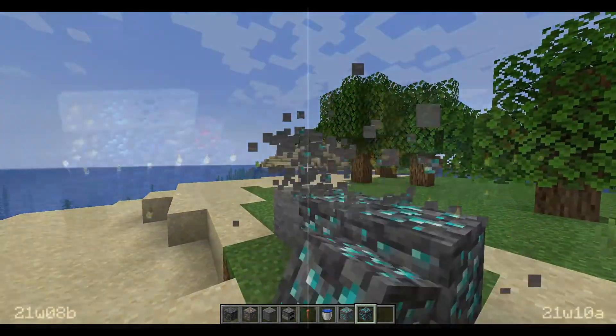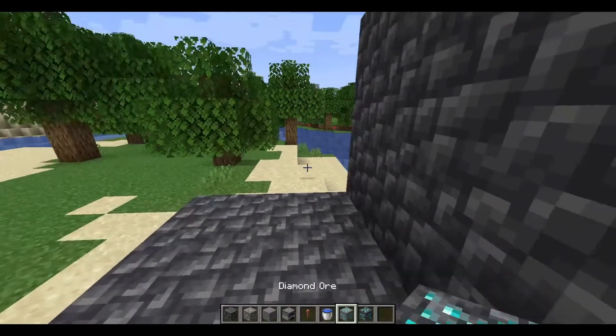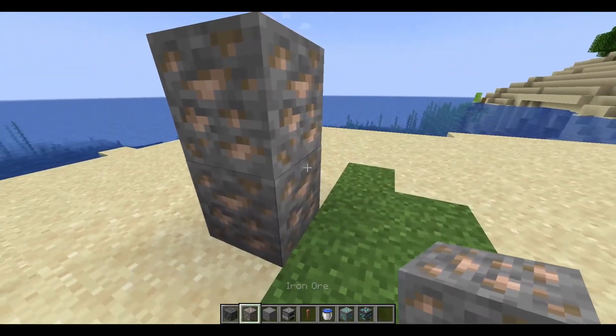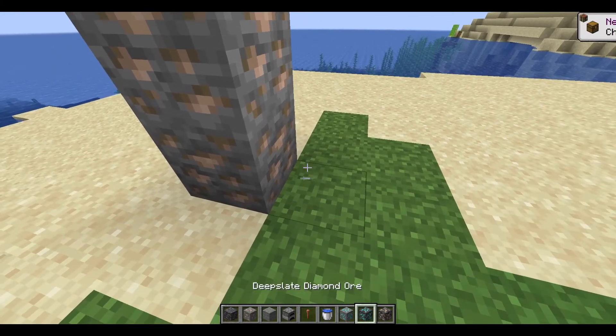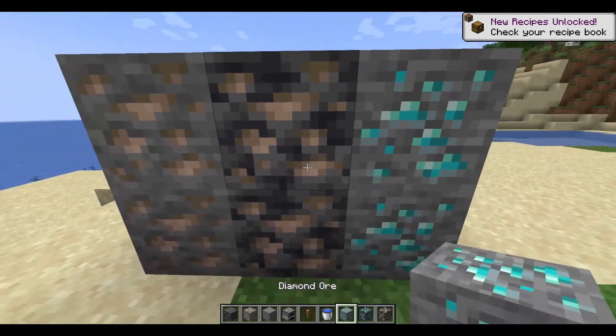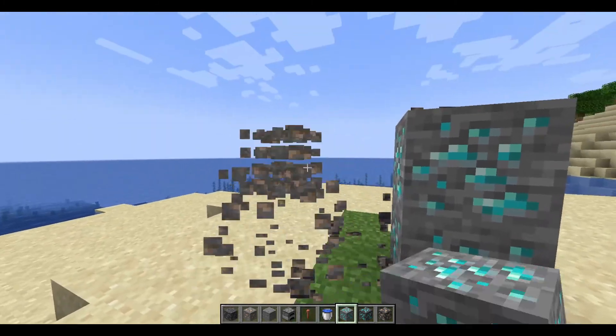I will post a picture provided by Mojang from their website for this snapshot. The iron ore has been changed just a little bit — it's not the lines style anymore. It looks like the diamond ore but with bigger chunks. That's just it.